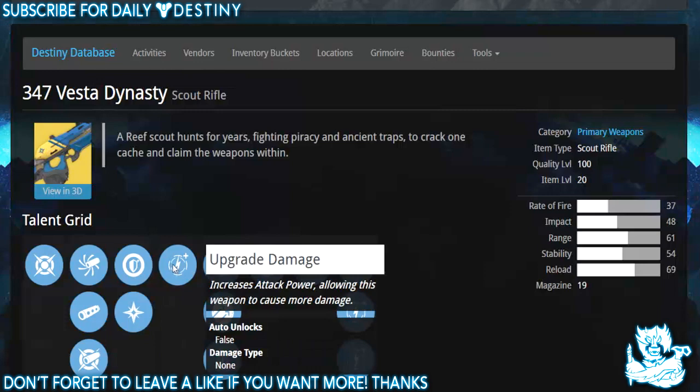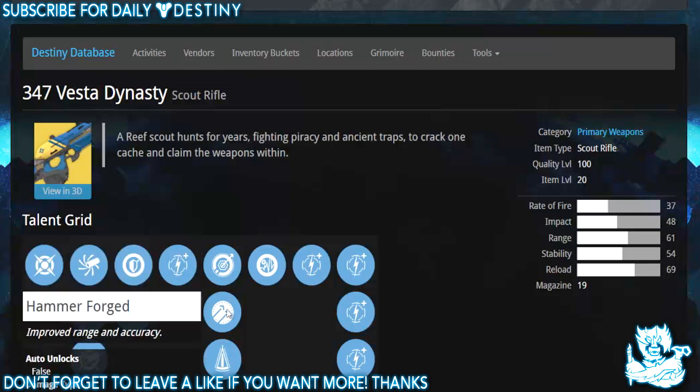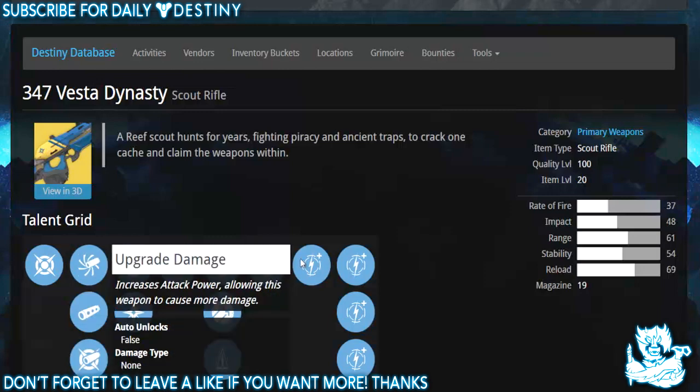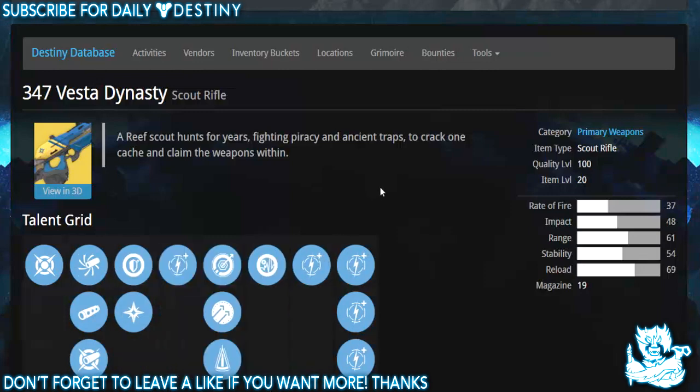Then we have one of five damage upgrades, Single Point Sling — switch weapons faster, move quicker while aiming — Hammer Forged — improved range and accuracy — and Perfect Balance — this weapon has extremely low recoil. Then we have Life Support — recovering from near death grants additional ammo and briefly increases reload speed — followed by another four damage upgrades.